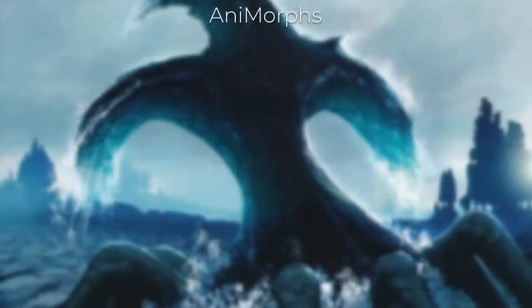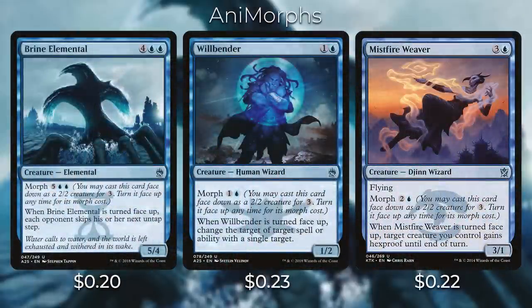Creatures with morph work really well with Animar because if your Animar has three counters on it, you can play the creature for its morph cost for free. One thing to note: it does not reduce the morph cost of the creature. We included the morph creatures with the best abilities at the lowest price. We have Brine Elemental — when it's turned face up, each opponent skips his or her untap step. Then there's Willbender — when it's turned face up, you can change the target of target spell or ability with a single target.